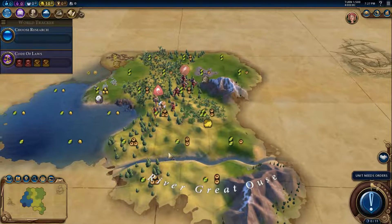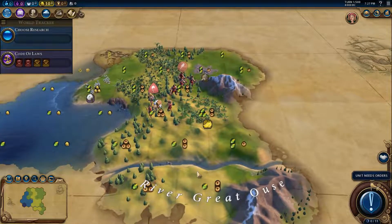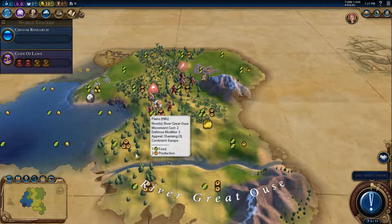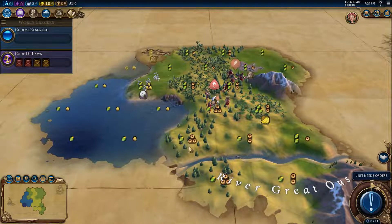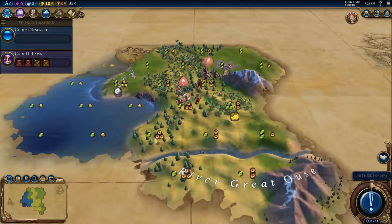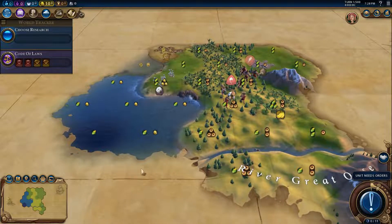It's weird that we spawned here instead of on the river directly — you usually always spawn on the river. Anyway, I think I'm going to settle here. Or I could settle on the coast — with England it makes sense to have a coastal capital since I will probably want to get a harbor.